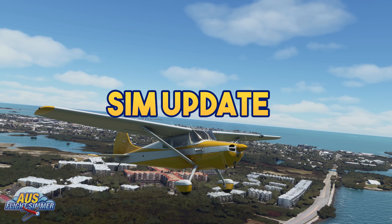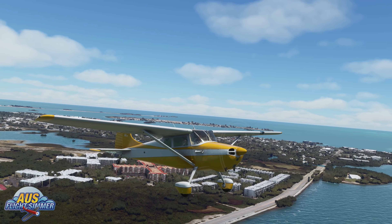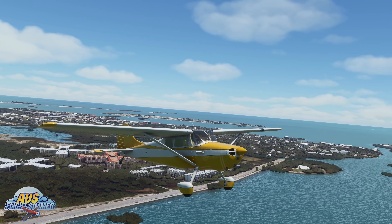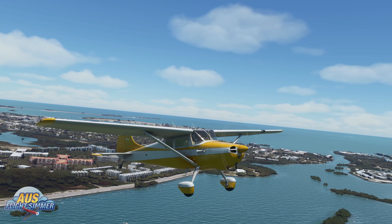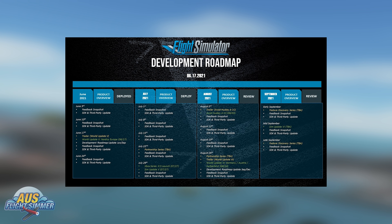Moving on to this week's development news: with the Xbox release and the Performance Plus update — also known as Sim Update 5 — only 20 days away, not too much has been announced from the development team this week. But the flight sim buzz is definitely in the air and things are really starting to ramp up. This week we were treated with an updated development roadmap covering through to the end of September. Key dates include the Xbox launch and Sim Update 5, launching July 27th — only 20 days away.